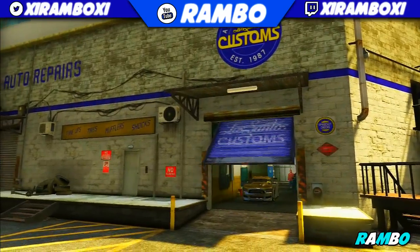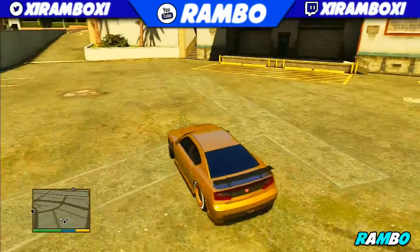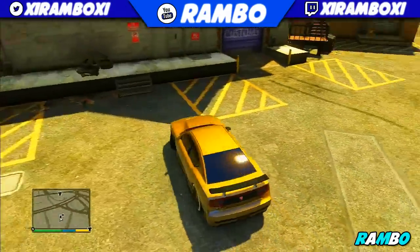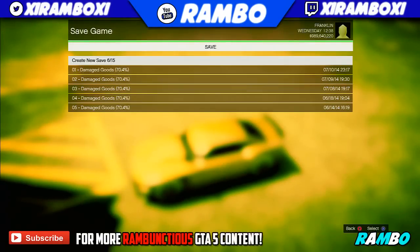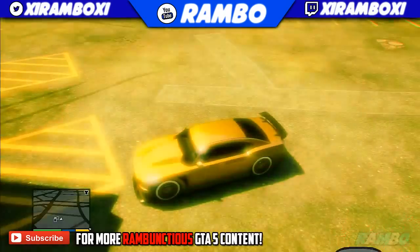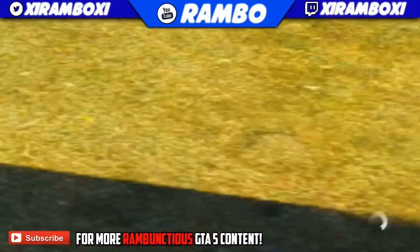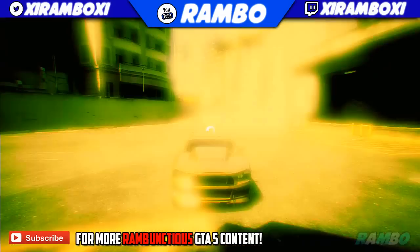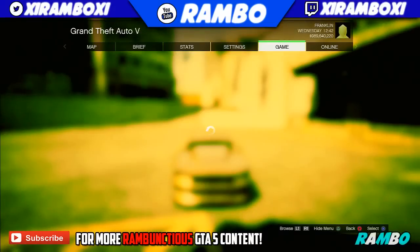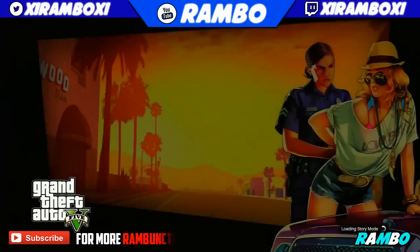Go ahead and drive it into Los Santos Customs and purchase pretty much every upgrade you can afford. Put the armor all the way up. I highly recommend putting the new gold paint job, put the hood all the way up, and you can respray it to whatever color you want — I just used gold. Once you put the customizations on it, drive it outside and make a quick save. Open up your phone, pull up the save game option, and make a brand new slot or overwrite another one. Wait until the little circle on the bottom is completely done loading.